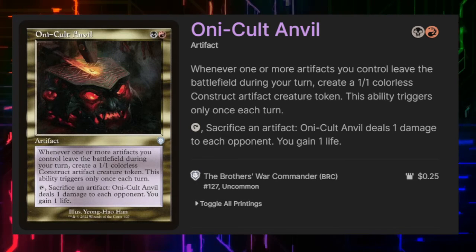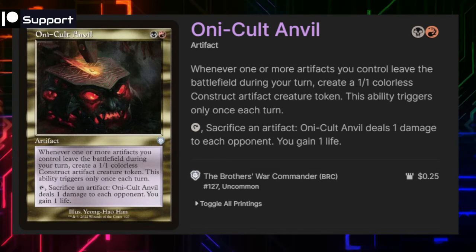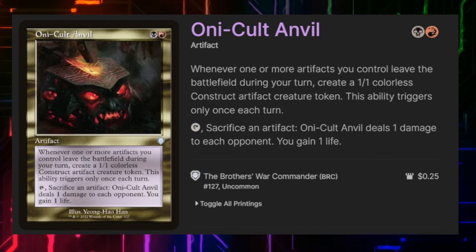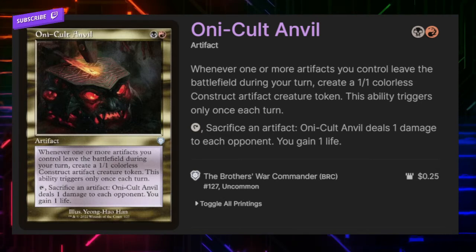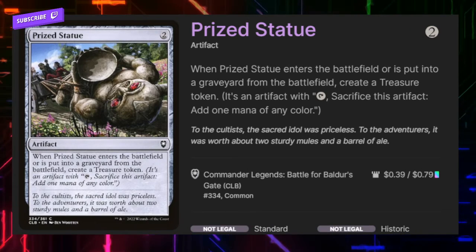Ocult Anvil gives you a token if one or more artifacts leave the battlefield during your turn, creating a 1/1 token — but it only triggers once each turn. You can tap it and sacrifice an artifact to deal one damage to each opponent and gain one life — a nice piece of our burn strategy, and it replaces a good artifact with a 1/1 token.